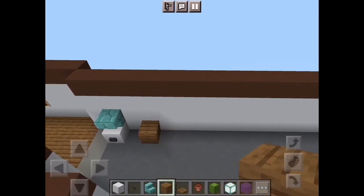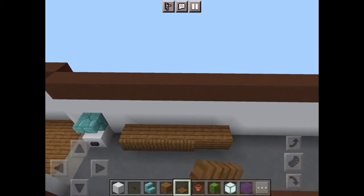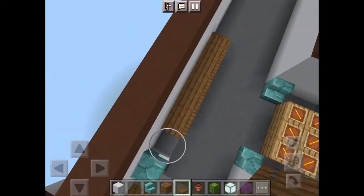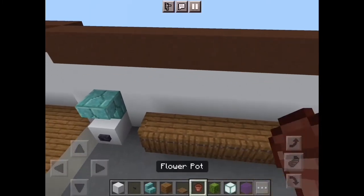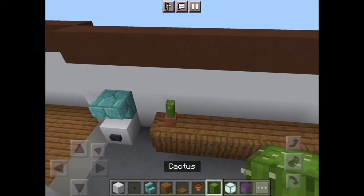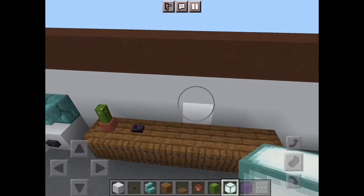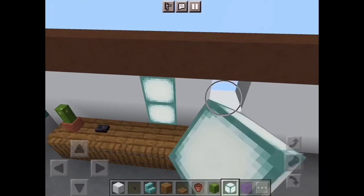Take out your spruce wood and then count 1, 2, 3, 4, 5, 6 and go around this whole thing with your trapdoor, just as simple as that. Now once that's done, take out your flower pot, place a cactus button, and then right here just put in your sea lanterns.